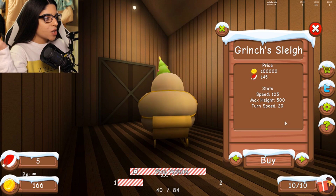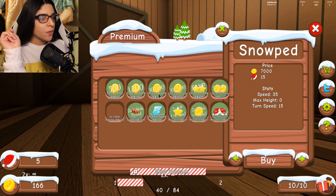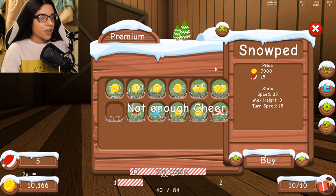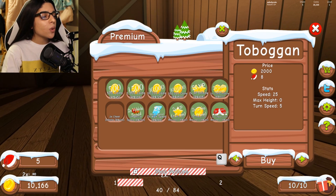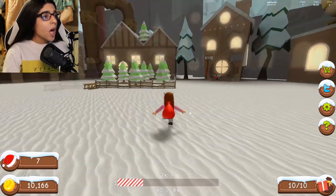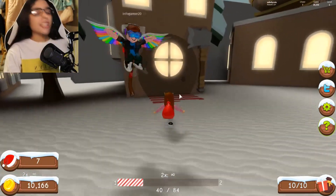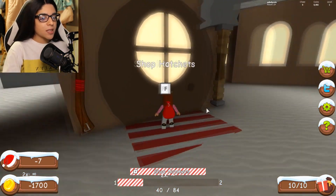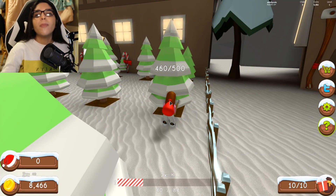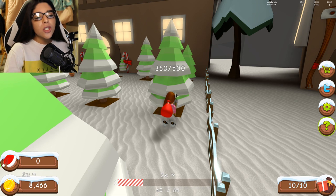There are vehicles for sale: a sleigh and a grinch's sleigh for one hundred thousand. I'll go for the seven thousand snow pad instead — but I don't have enough cheer. I now have seven cheer so let me try. I still can't chop wood... but if I buy an axe maybe I can. I bought the axe — and I chopped that tree down! Now some other jobs are open to me.